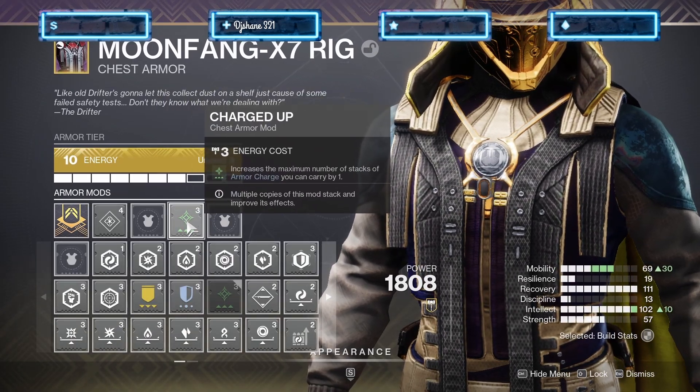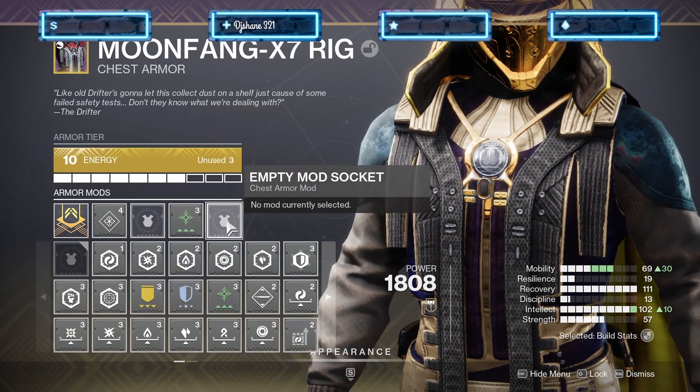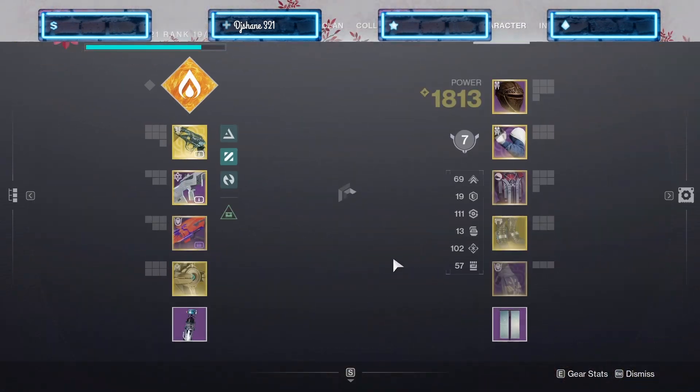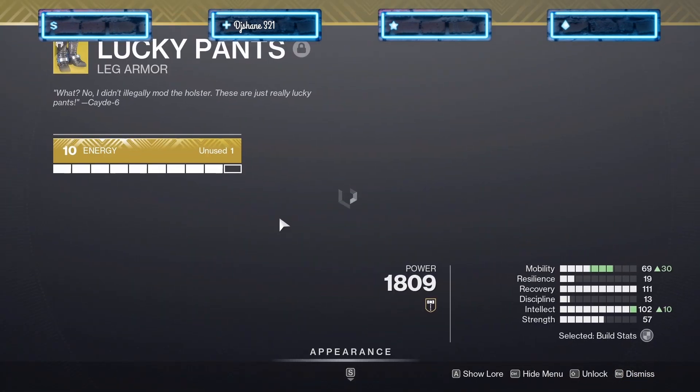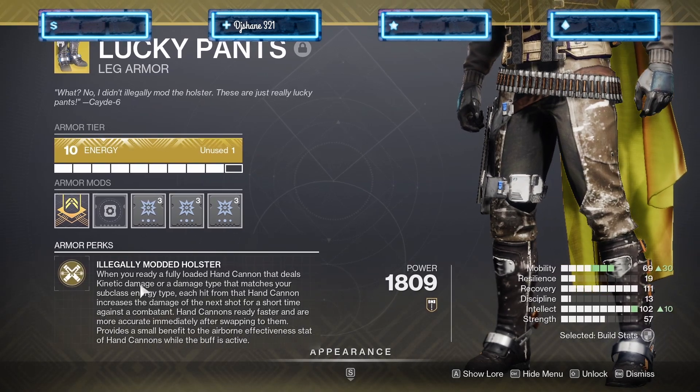I also have Charged Up, which increases your armor stack. I put on two of those, so the more stacks of armor you have, the better — it keeps the higher damage going more easily and it's not as sweaty. I already showed you my leg armor; this is me showing you what it looks like.